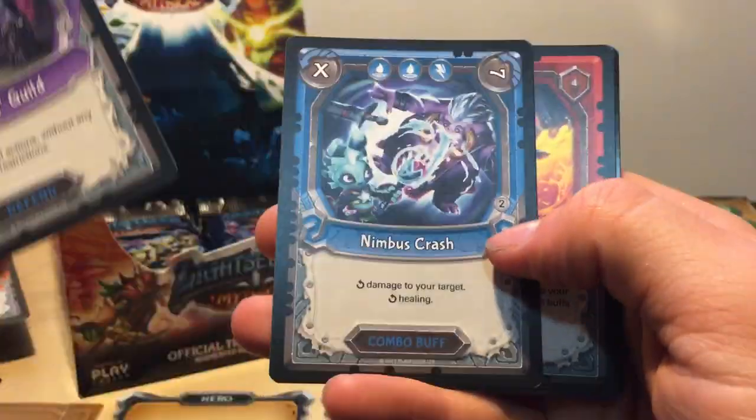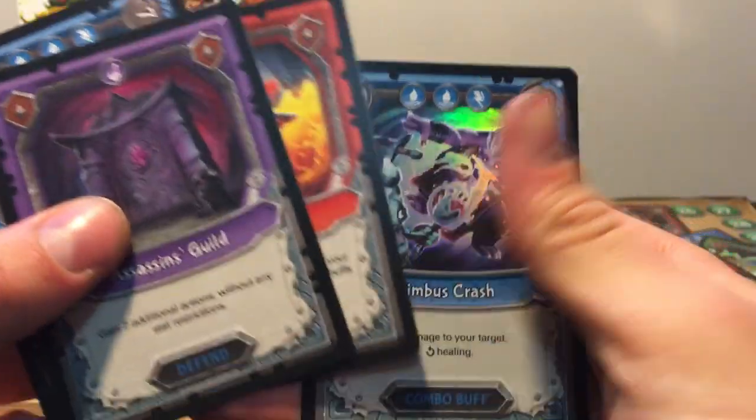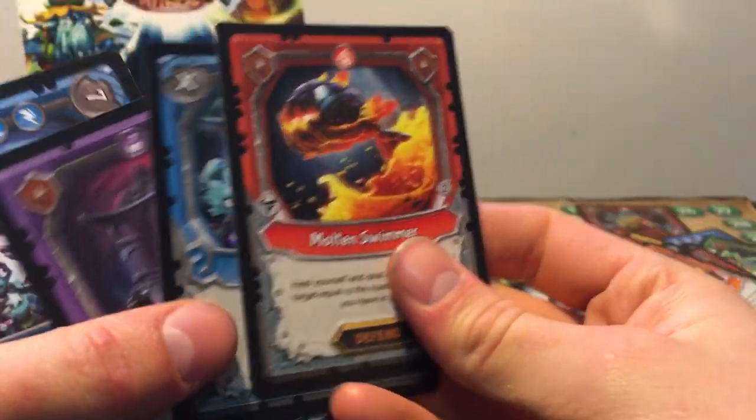So we got Assassin's Guild, Nimbus Crash, Molotan Swimmer, and a Foil Nimbus Crash. Not bad.